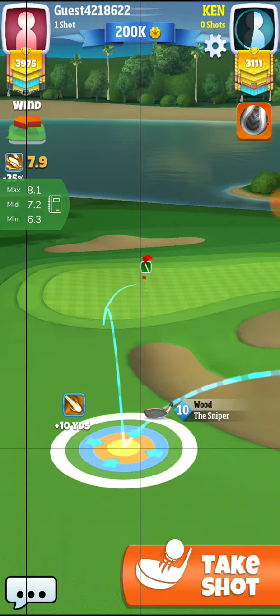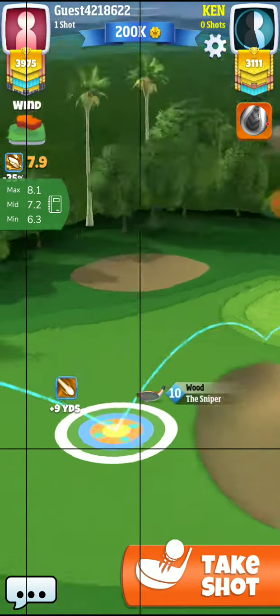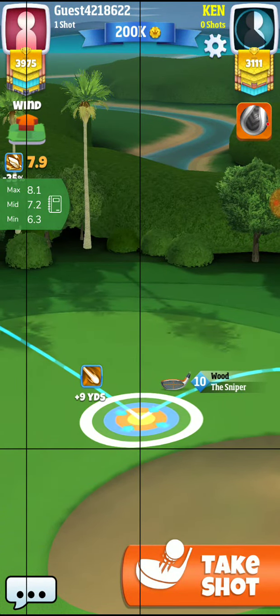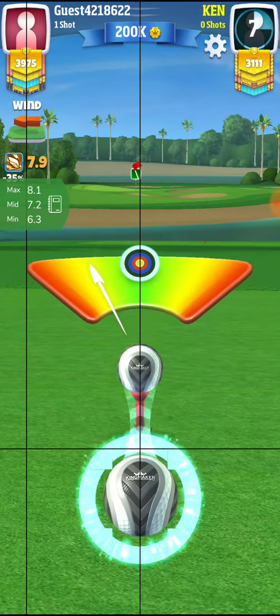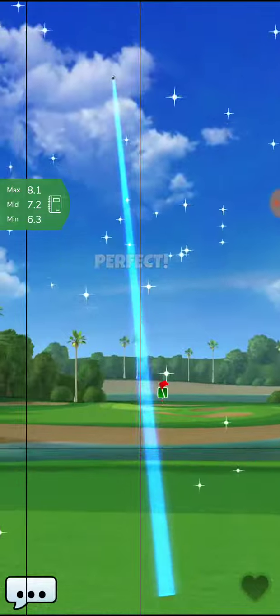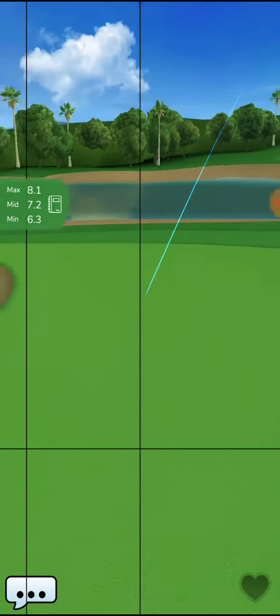I'm gonna adjust for the rings — I'll set it at 8 — and with me curling it back against that wind, a quarter to a half ball curl, it will fight that wind and should actually come up right in front of the hole.